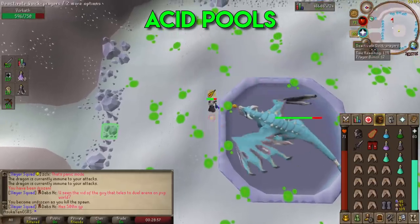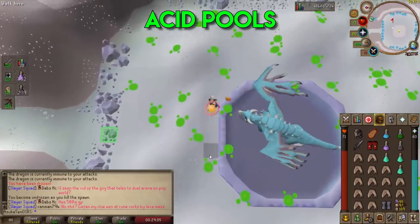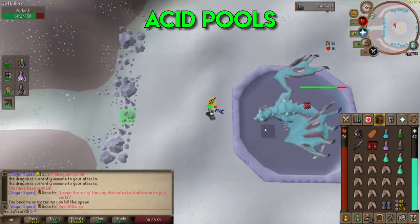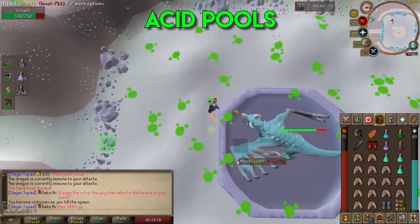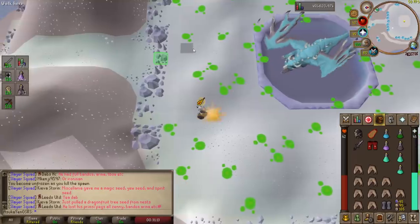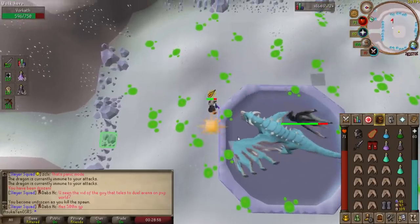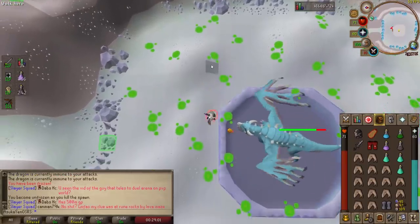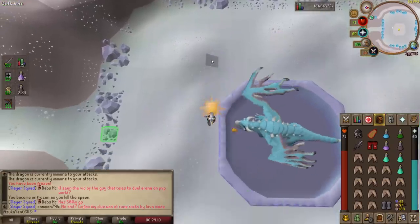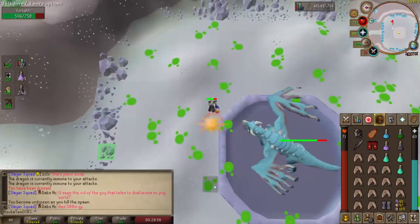Fifth mechanic: the acid pools. Vorkath cocks his head back and expels acid pools across the arena floor. As soon as you see them, start walking — walk continuously because Vorkath will rapid-fire dragonfire attacks at the tile you were standing on. If you stop walking for even one game tick you will take damage. During this phase you can turn off your quick prayers to conserve prayer points and turn them back on once the pools disappear. Find a long straight row of tiles without acid and walk along it. (Note: the Wox walking method exists to DPS during this phase but is not covered in this beginner guide.)